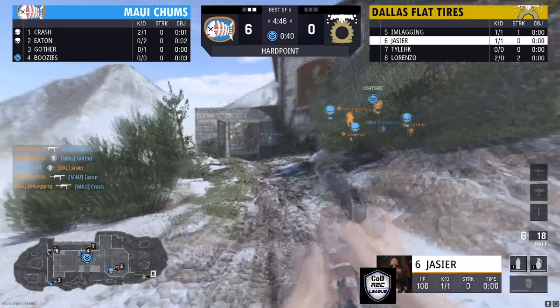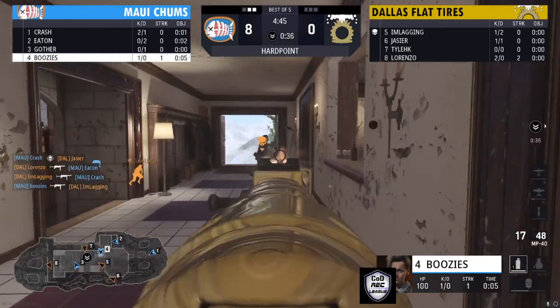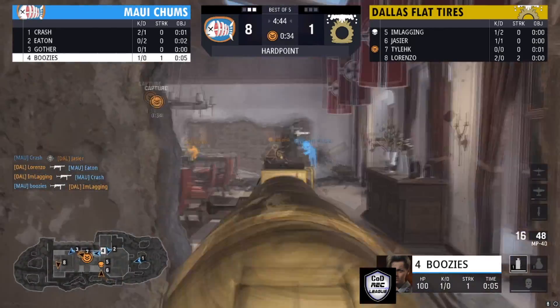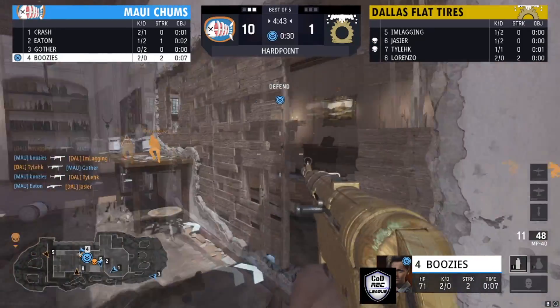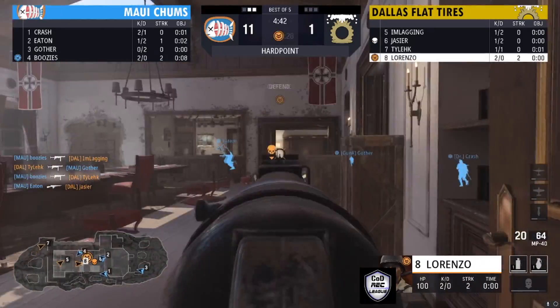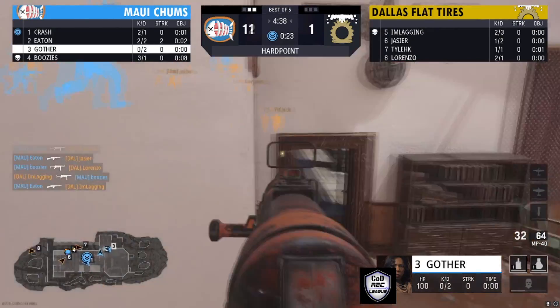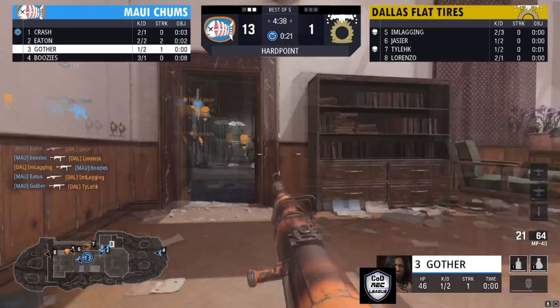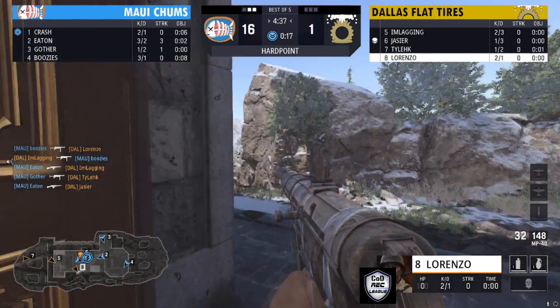Please don't take the scoreline lightly. The chat said let's go Lincoln Co., so we're turning it up for them. Hopefully they can come back in this hard point on Eagle's Nest. Maui Chums do have control of P1, but the hill gets mixed up — four down for Maui Chums. They've got control of this hill. Eaton, Gother getting kills, Lorenzo coming in looking for a kill and finally finding one.